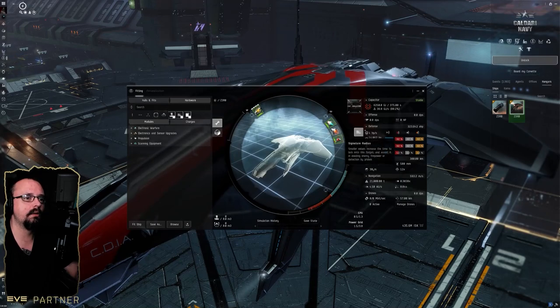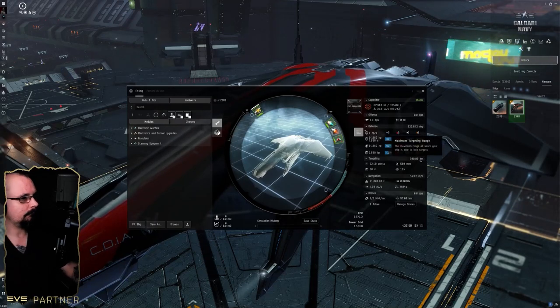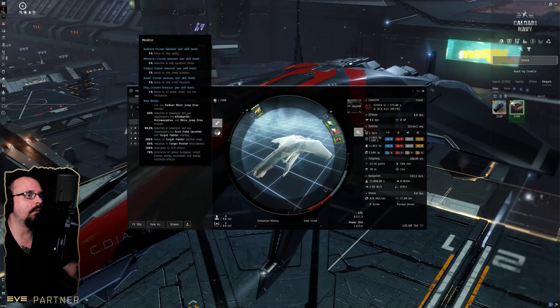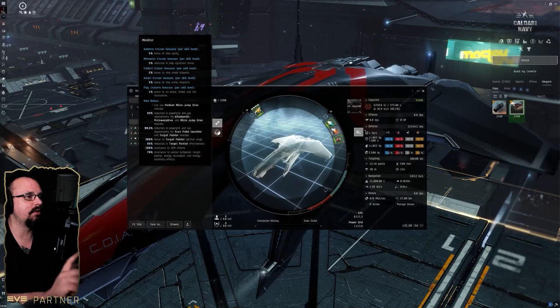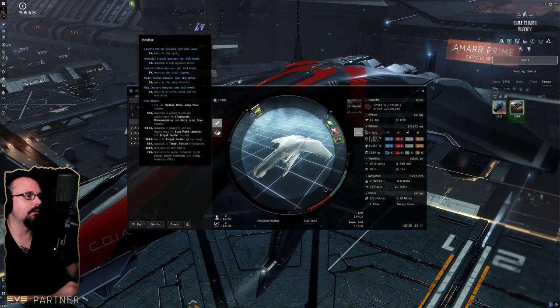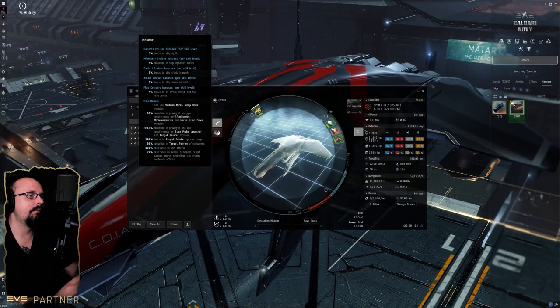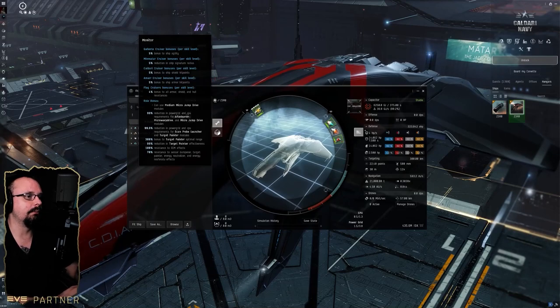The good thing to note is that without the micro jump drive, it has a 30m signature radius and it can target out to like 300 kilometers. The way this ship works is through its role bonuses — it can use a micro jump drive, and it has reduction in power grid and CPU requirements for afterburners, micro warp drives, and micro jump drives.